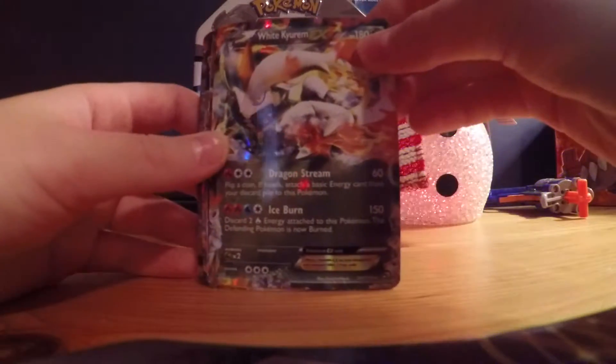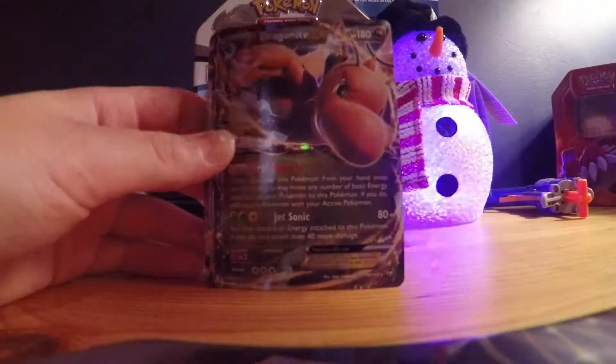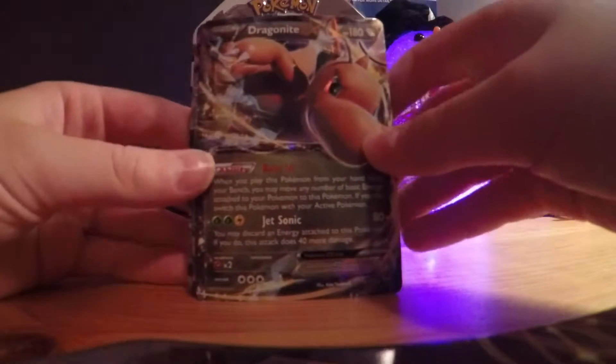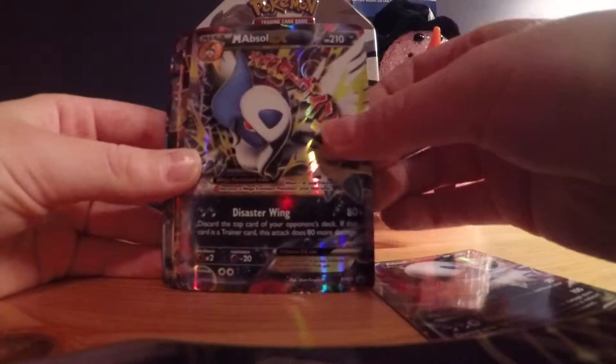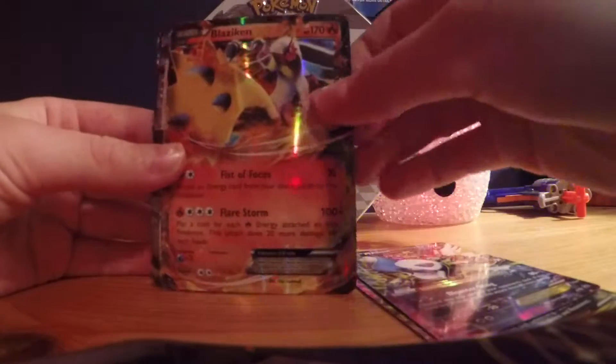We have White Kyurem EX, and they are sorted by types. So we have White Kyurem EX, Dragonite EX, Absol EX, Mega Absol EX, Blaziken EX.